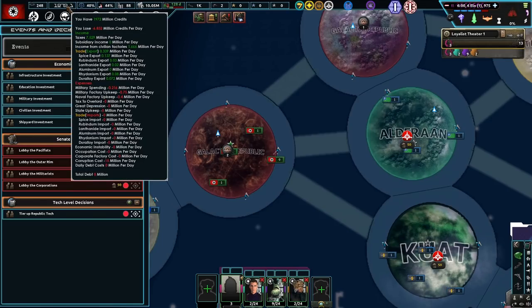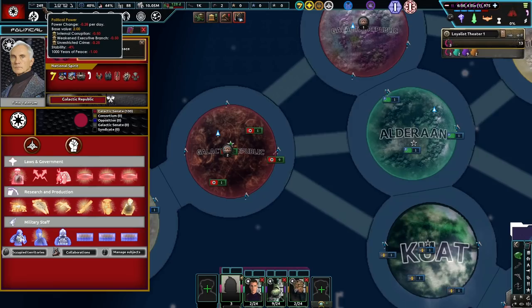So here we have credits — we lose 6 million credits a day, almost 7 million. Holy crap, that's not good. Military spending? Oh my goodness, the military costs so much, but really it's military factory upkeep. But we are losing political power every single day.